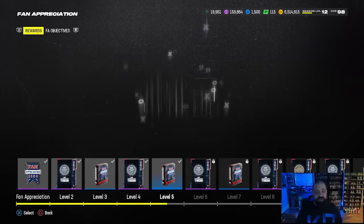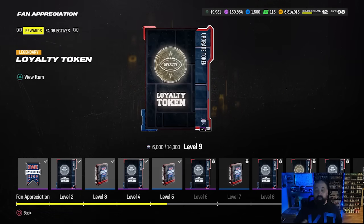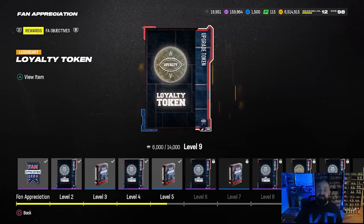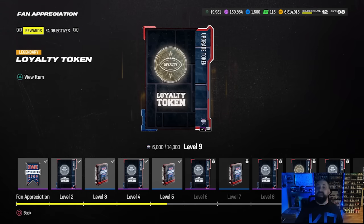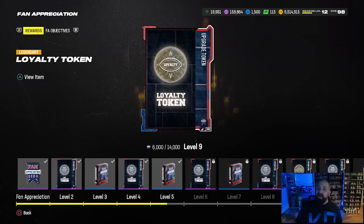The second loyalty token is going to come at level 9, which will be achievable as of today now that more XP is available. This is the second token you can get to take a welcome pack player from a 98 to a 99.